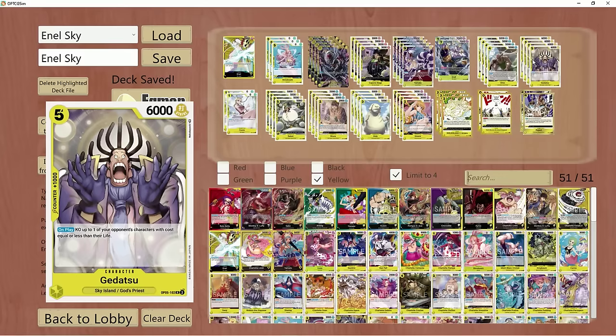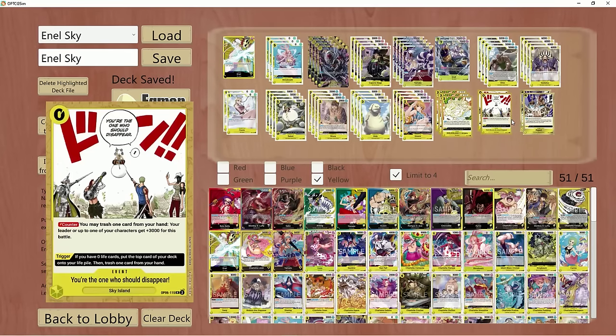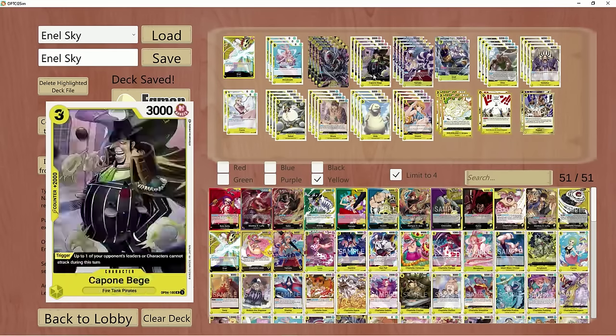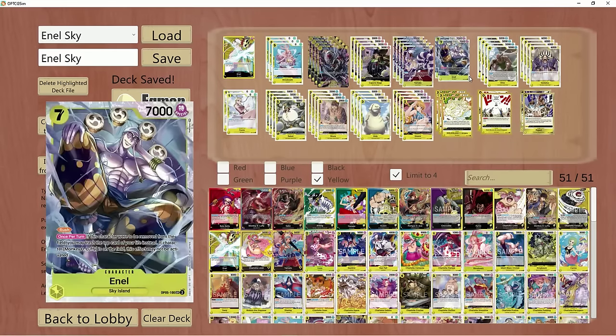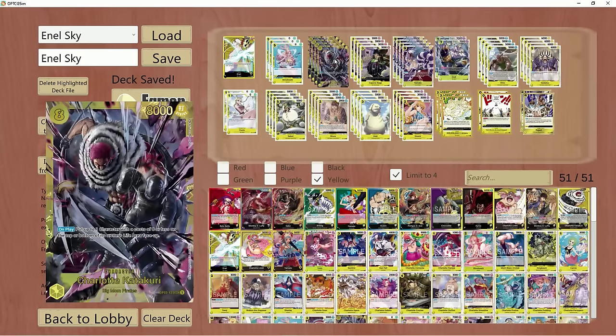I'm going to show you guys two different decks today. This is one I created, and then I'll show the one we're going to be playing with. If you're more interested in the Skypiea variant, you can stop the video here and copy it. But we're going to break down both decks. In this one, we run four copies of Katakuri, which I think is going to be a staple in any variant of Enel due to Green Kid being everywhere.